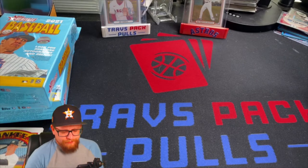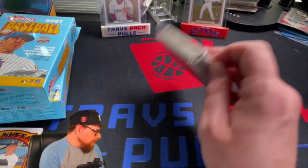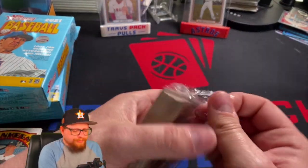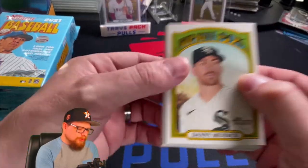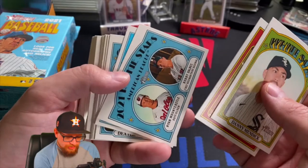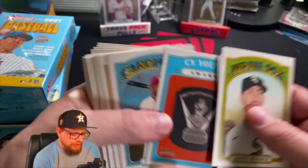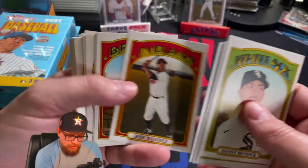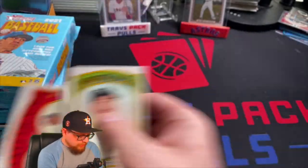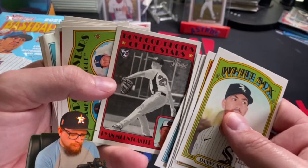The in-action cards are just inserts, they're not anything too special — just my opinion on those. Alright, here we go — we got Danny Mendick to lead us off the second box. There's a Juan Soto in-action. Ryan Mountcastle and Bobby Dalbeck — that's a much better rookie pack right there. Dexter Fowler, Jose Ramirez, Tommy Milone, Joey Gallo, Nate Pearson. This is already a better box than the last one.